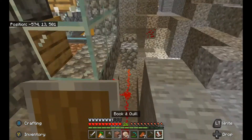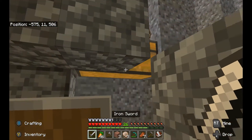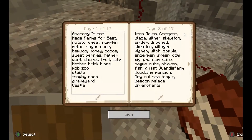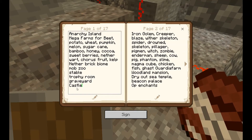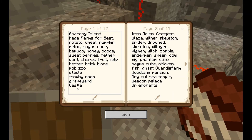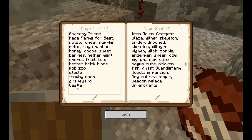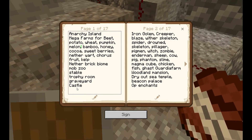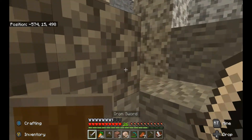Over here is my sugarcane farm. It's probably gonna be outlawed in the next patch and I'll probably end up expanding it, but for now it works. Eventually I'll make a more traditional one where I actually wait for the stuff to grow before harvesting — but I have a sugarcane farm; I'll make a more traditional one later.